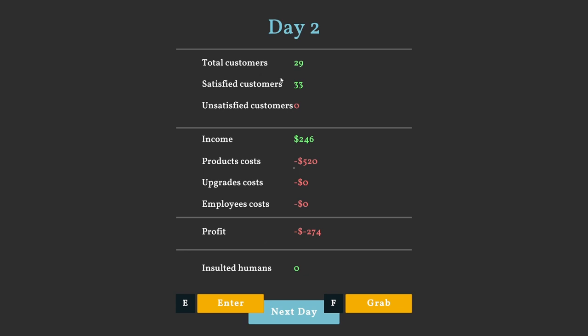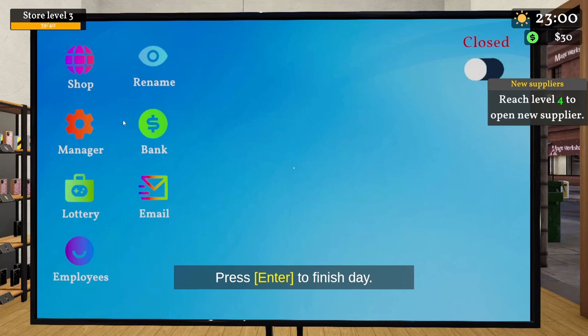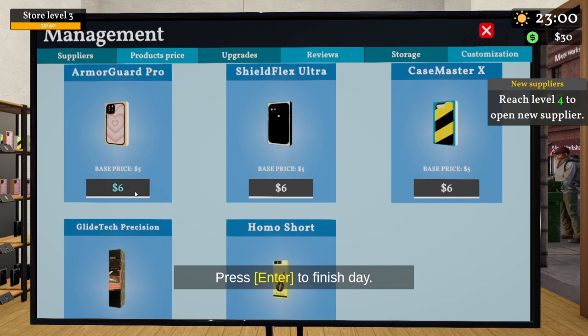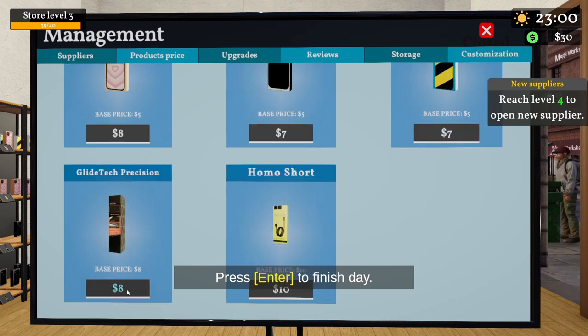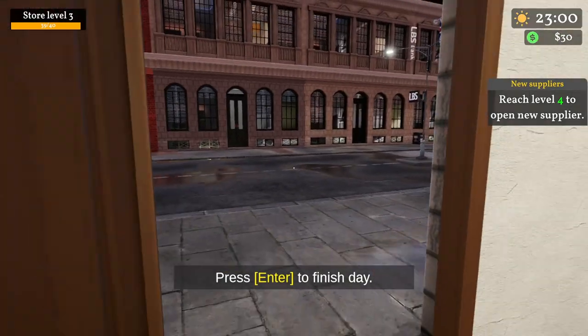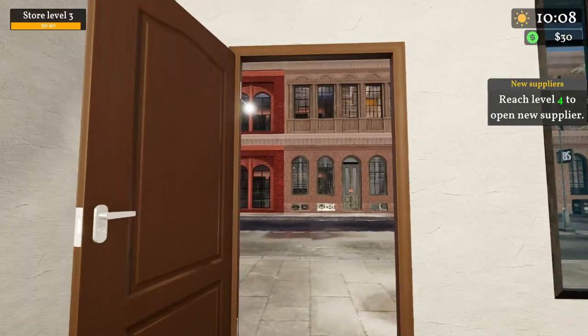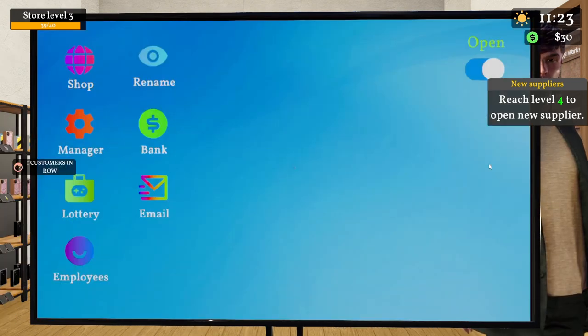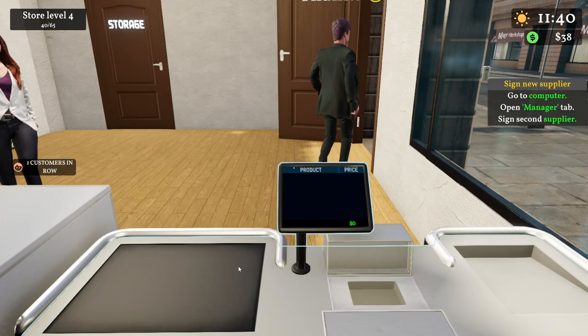Customers are satisfied, so it's ideal to increase prices a bit. Welcome to day three! Let's increase the prices — Armor Guard Pro is on demand, so we'll bump it up. Items go to eight, seven, nine, and eleven dollars. Ready to open the shop. We get a random email: 'Hi, I'm a Nigerian prince currently in London — please give me ten dollars so I can fly back.' What the heck!